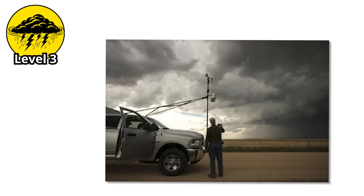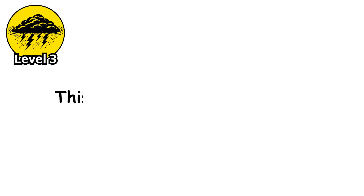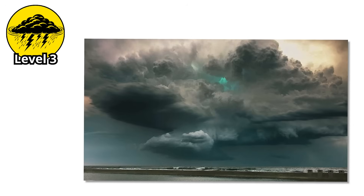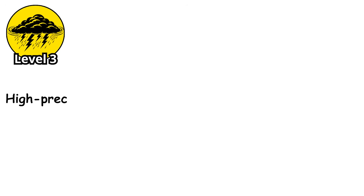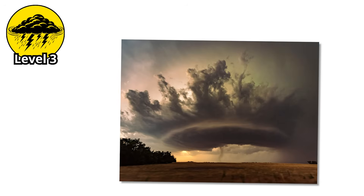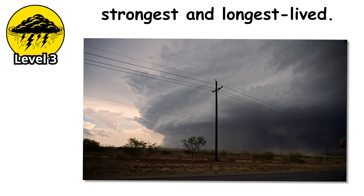Standing in the path of a supercell, you'd see the wall cloud — a localized lowering of the cloud base where the mesocyclone is strongest. This is where tornadoes form. The air has a greenish tint from the way light scatters through the hail and rain. The sound is a continuous roar, like standing next to a jet engine, punctuated by explosive thunder and the hammering of hail. There are different flavors of supercells: classic supercells have a clear separation between updraft and downdraft; low-precipitation supercells form in drier environments and are deceptively beautiful until the tornado drops; high-precipitation supercells are rain-wrapped monsters where you can't see the tornado until it's on top of you. While only about 20 to 30 percent of supercells actually produce tornadoes, the tornadoes they do produce tend to be the strongest and longest-lived.